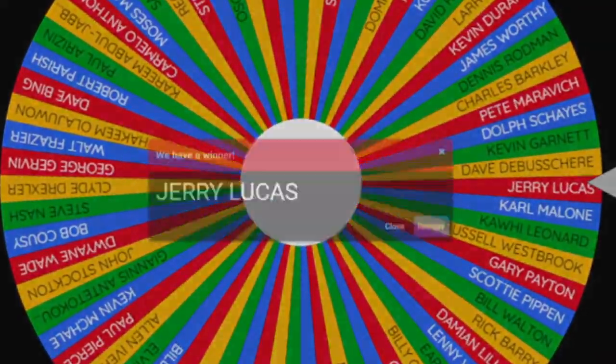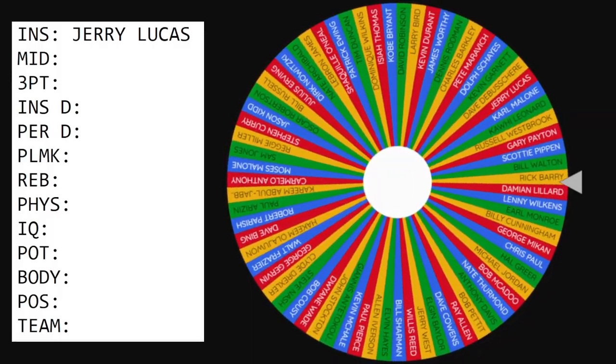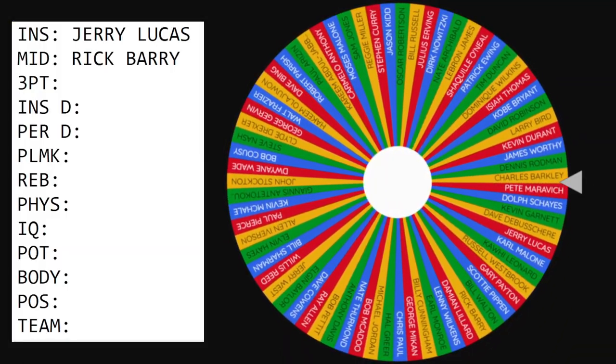Let's start off with inside scoring — we got Jerry Lucas. Next we need a mid-range sniper, and we got Rick Barry. Okay, as long as he's not doing an underhand shot, even though he shot over 90% from the line. We need a three-point shooter next.